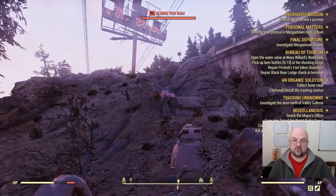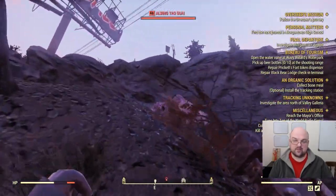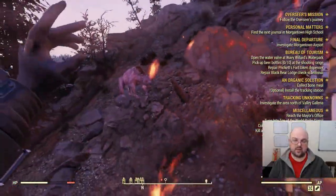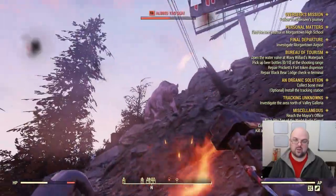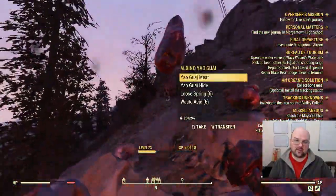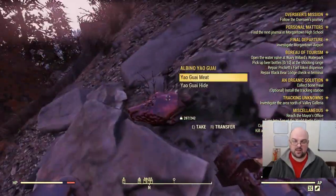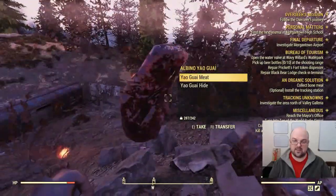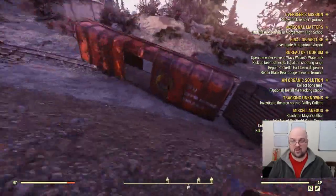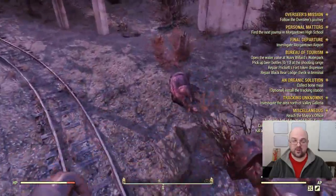There's usually a second one around here somewhere — and there he is. Sometimes he's up a little ways in the hills, sometimes he's kind of stuck around one of the cars. You don't want to kill them when they're kind of underground like that, because you'll never get to the bodies and you'll never be able to get your loot. Easy set of kills, easy set of acid and springs, and you can keep server hopping this location over and over again unless somebody else has already killed them.